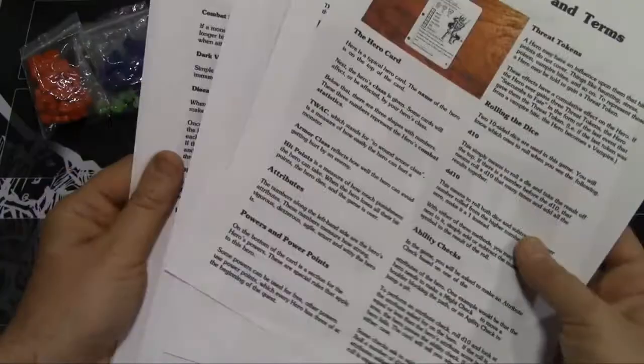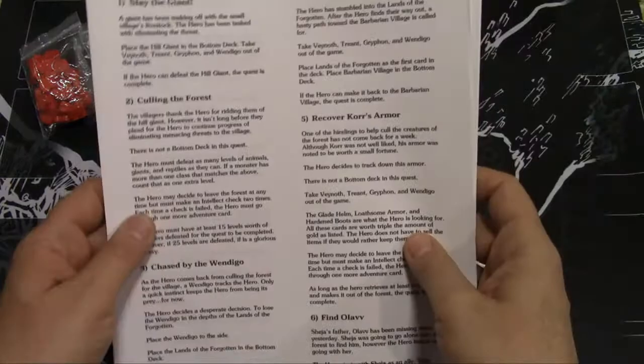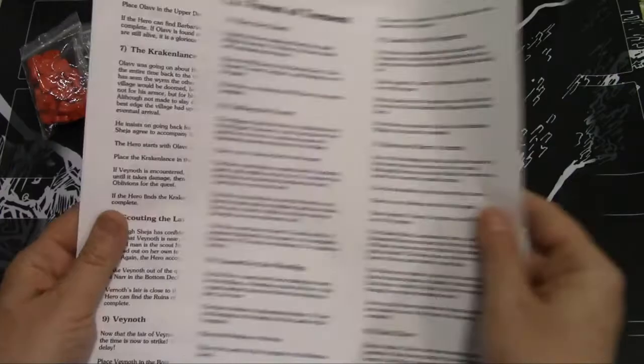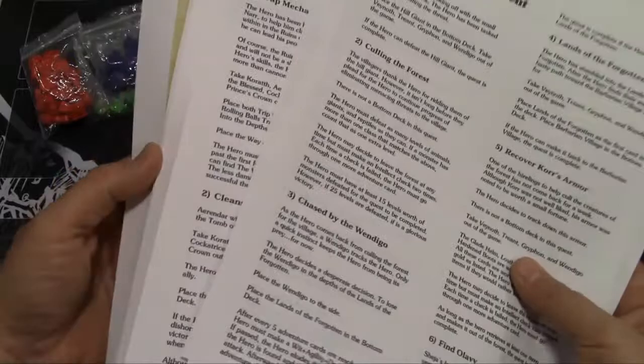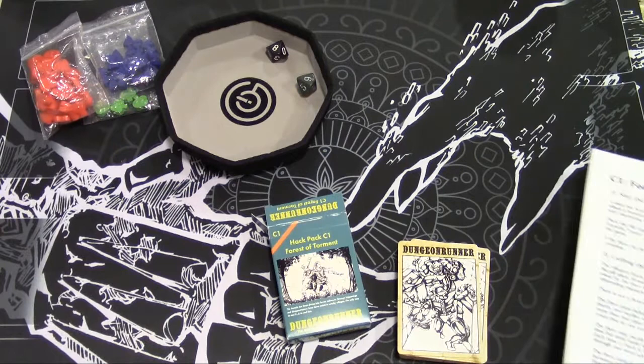The rules are fairly easy to follow and fairly simple. They give you all the terms you need. Besides the rulebook, each deck has quests that you have to print up online. For example, C1 Forest of Torment has eight or nine quests. Ruins of Gnar has its quests, and there are also a lot of fan-made quests on BoardGameGeek. Each deck has its own set of quests, and you can mix and match decks if you have more than one.